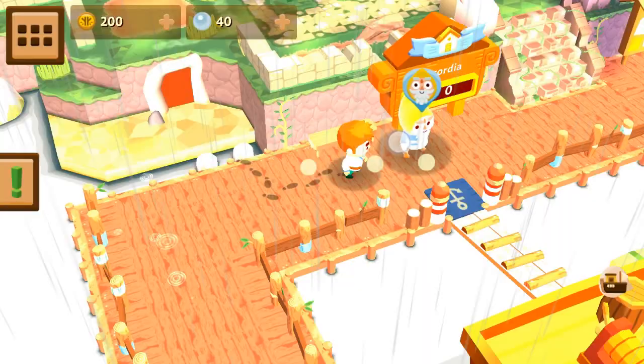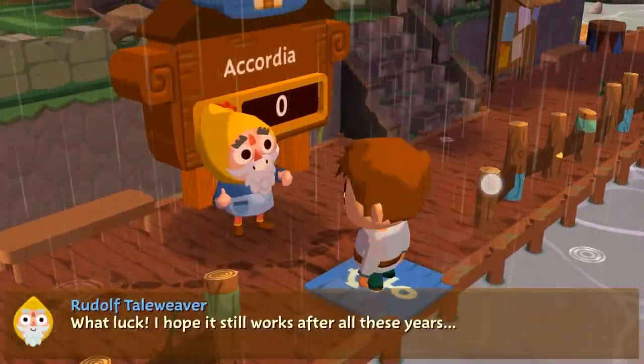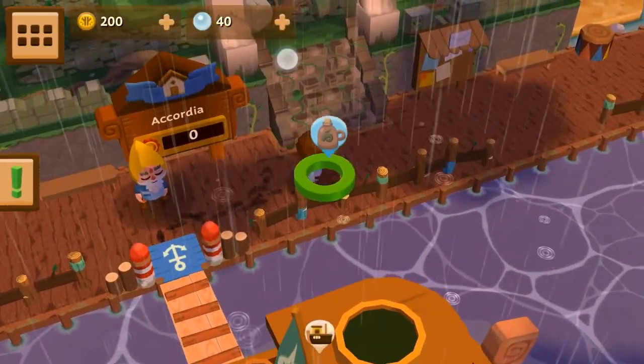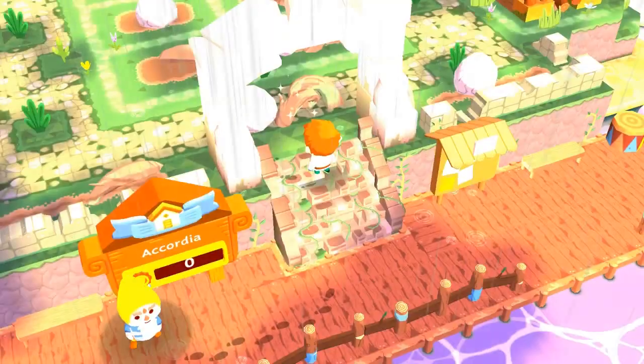Let's talk to this guy again. I have to destroy the ancient fruit - that's up here. And that's how that works.